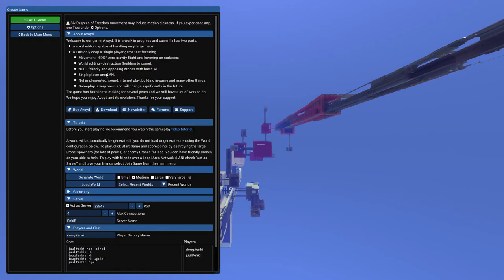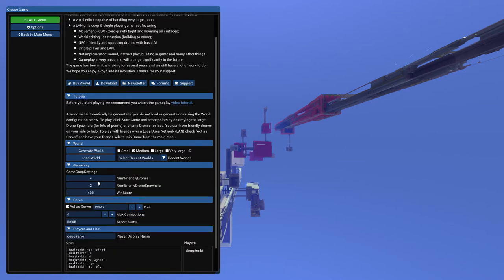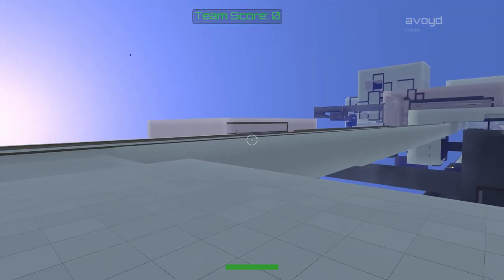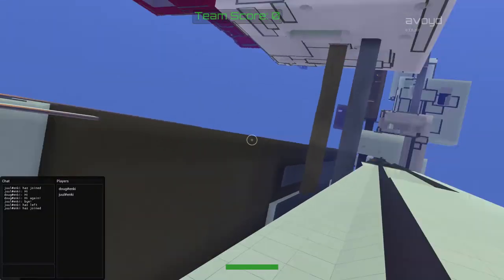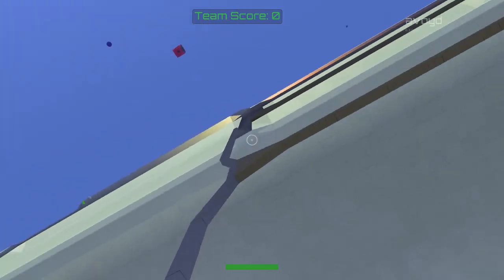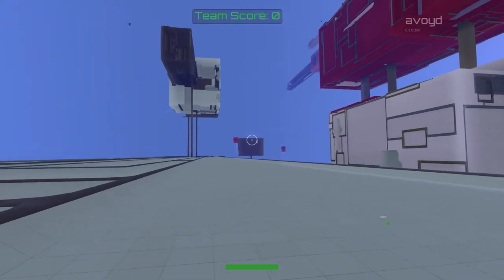We get back to the settings where we can change things — for example, I could go to the gameplay settings and decide we're going to have 16 friendly drones and set the win score to something lower, say 100, then start again and play. Juliet left but she didn't have to — she could have stayed in the game and would rejoin automatically, but you can leave and rejoin at any point.